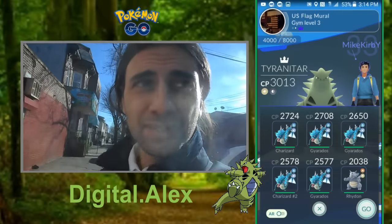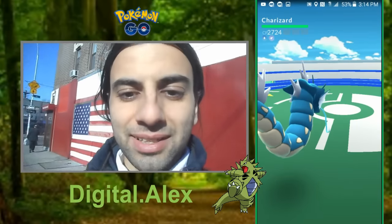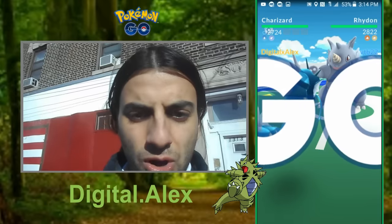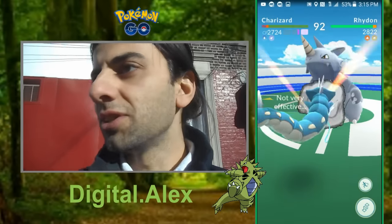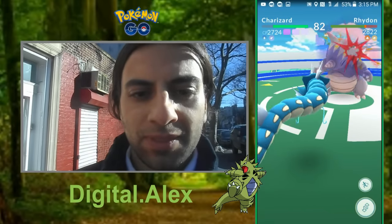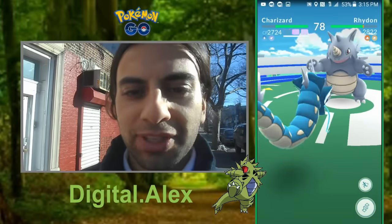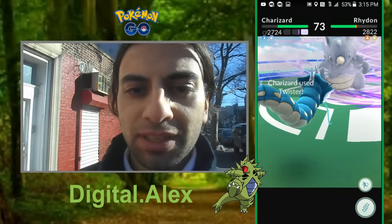We're gonna take just five Gyarados. This is pretty exciting actually. Alright, so here we are battling. 2800 CP. Whoa, look at these new attacks — that looks different. All that stuff looks new to me. Let's let out a Charizard — oh yeah, that's right, I named this one Charizard. Whoa, look at this animation, the animation is really, really good.